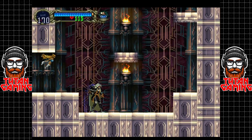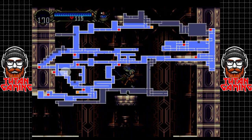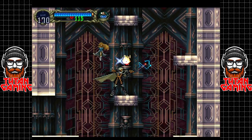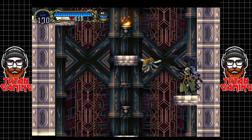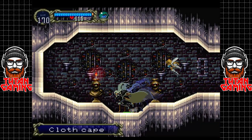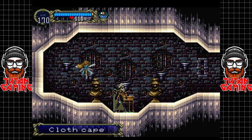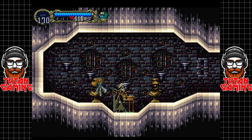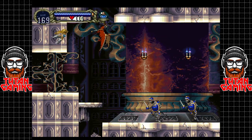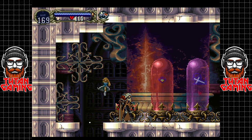We also unlocked the bat familiar. At this point I'm not sure what the bat does — I know the fairy basically heals you and will alert you to false walls and things like that, and we're actually going to see an example of that. We've got a cloth cape, which I believe is the most basic cape in the game. It's fine, it's better than nothing, but we're going to get a lot better stuff than that.